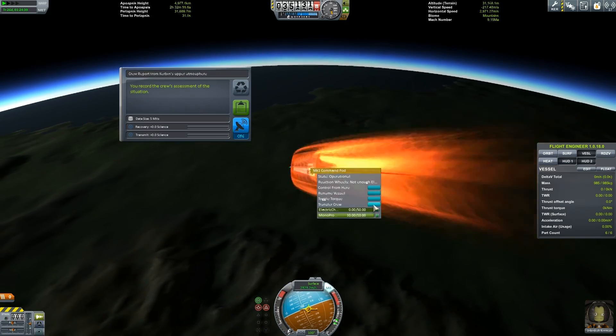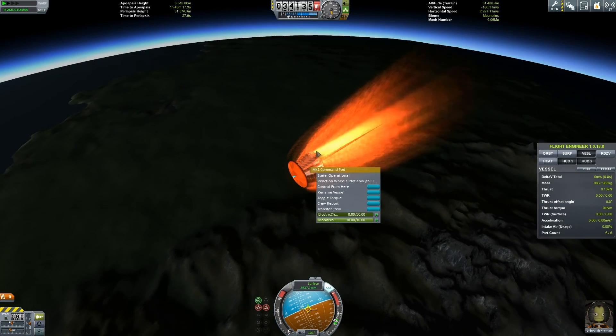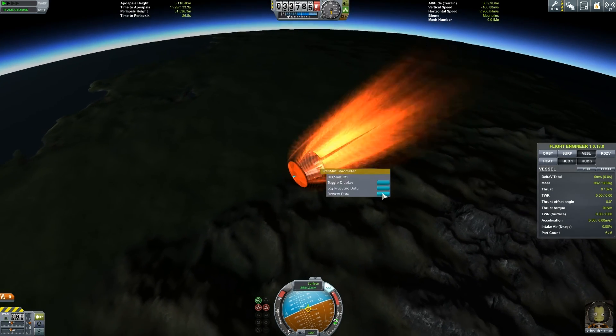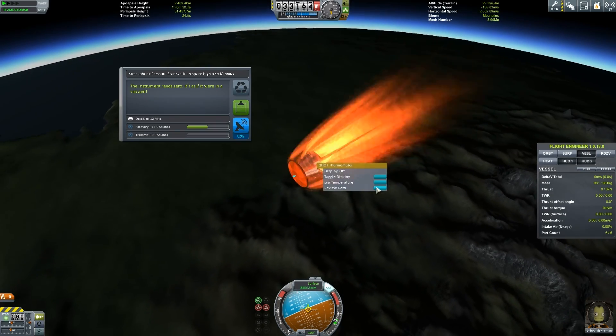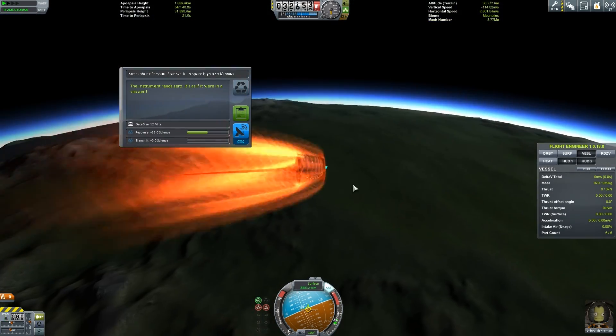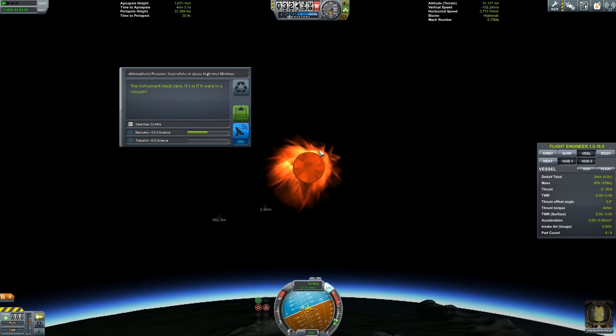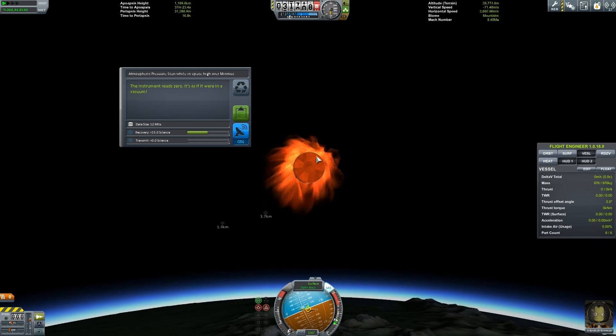Crew report, Jeb - tell me what's going on, bro. I can't - everything is broken, sir. Review data - well, we're going to bring back some data, that's the main thing I guess. So it was the Science Junior that blew up. So we'll have to try and remember this - maybe we should put some radiator panels on the side of it. That would work. So that's all we have to do. Looks like we might be journeying back to Minmus, then.